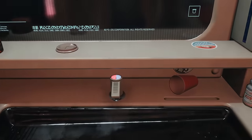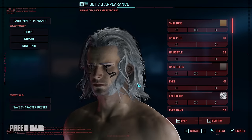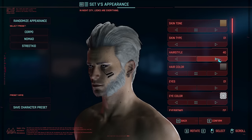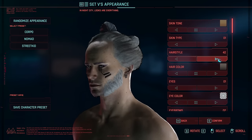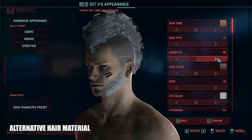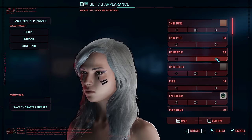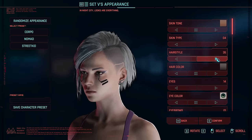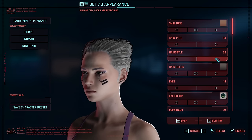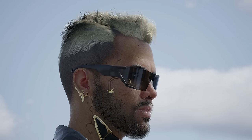Moving on to hair, we have Cream Hair — a high-res hair retexture with a modified alpha matte to provide a more detailed look to hair strands. This mod also reduces specular highlights for a softer, diffused, and clean looking hair. Add on the mod Alternative Hair Material to change the parameters responsible for scattering of light and intensity. What a difference it makes. Hair now looks less plasticky, with light bouncing off hair while boosting shadows to the roots, providing more depth overall to character models. It's like turning on ambient occlusion for hair.